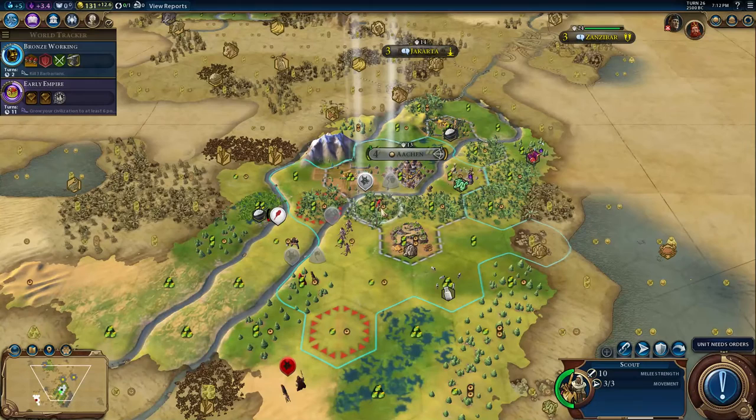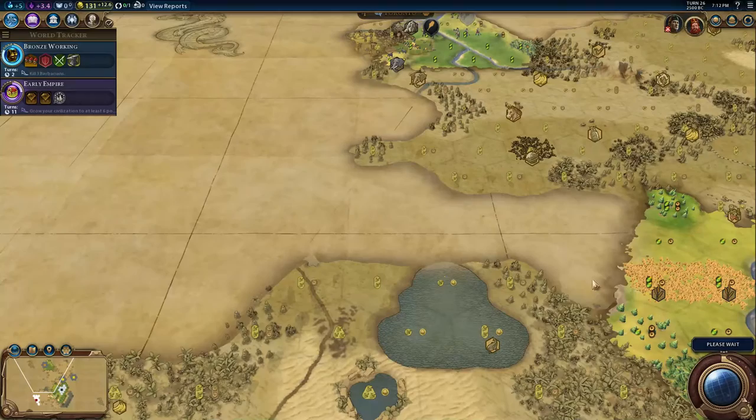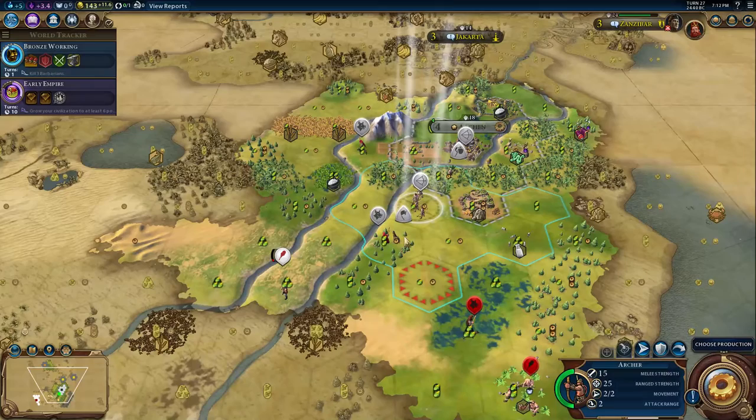This scout can actually move because the builder is safe there — the warrior can't reach him. Let's go up this way and try to explore some of this uncharted territory. I'd still like to find my other opponents besides Japan — there are two more out here. So we got another archer. This archer will not be able to shoot this warrior this turn — so that was pretty good placement on his part.